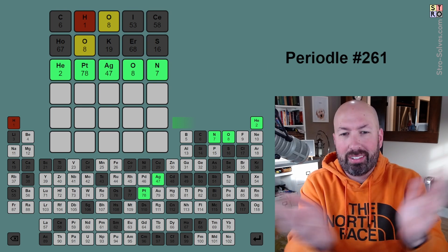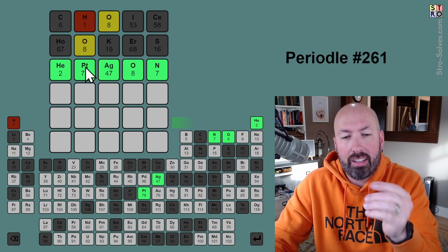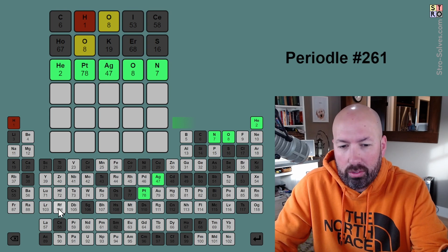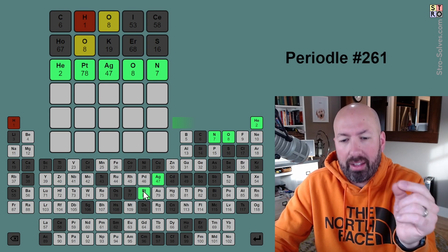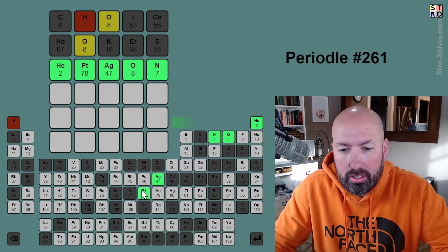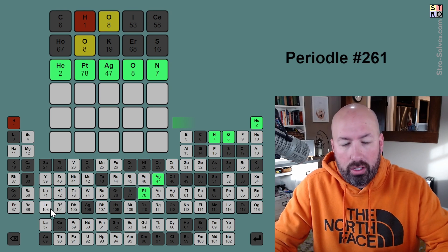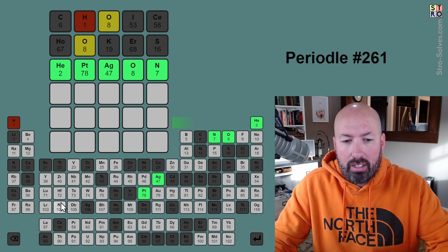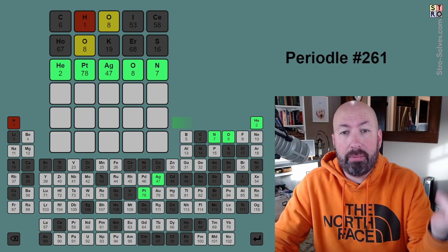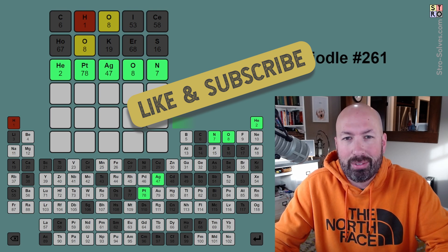Heptagon — well, there you go. I feel like I pulled that out of nowhere, just super lucky. Anyways, that was crazy. That is a little bit of a tricky one with the PT. The trick there is, there are a lot of these abbreviations that you feel like you're never going to use because the letters don't go together very well, but it can be the end and the start of two syllables — like even HF or RF, you could use those potentially if it was the start and end of a syllable. Anyways, heptagon! Let me know how you did with today's Periodal. Be sure to like and subscribe and I'll see you again soon with some more puzzles.